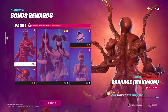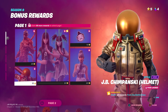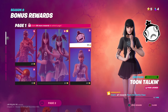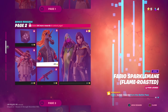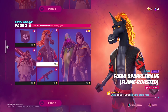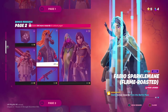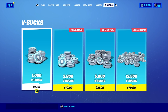Okay so now let's check out the bonus rewards. With Carnage, you can unlock his maximum style. Then you can put a helmet on your Chimpanzee dude. You get this animated emoticon, and you get this version of Tauren. Oh my god, that Fabio Sparkle Mane — you get this style. Okay, this is the sickest style of all, I would say. And then everything else is mystery.